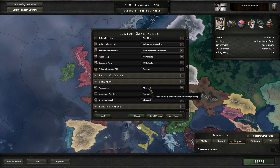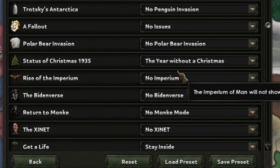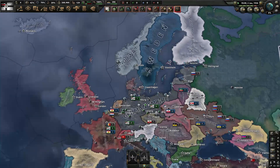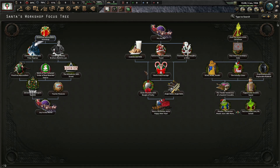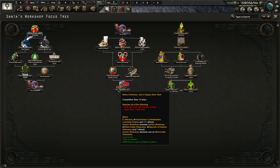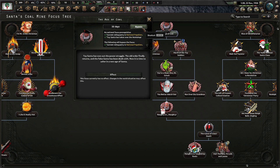Here we are — status of Christmas in 1935: a year without a Christmas. I just gotta wait for an event. There it is: urgent, Santa's Workshop. I tested the Grinch and the Snow Miser path, but I like the Age of Coal — I'm gonna go with it. Toy Santa it is.